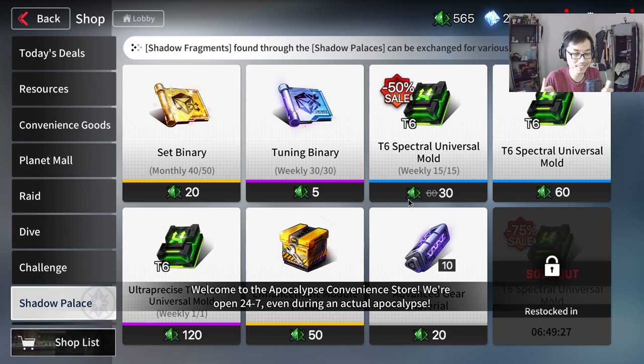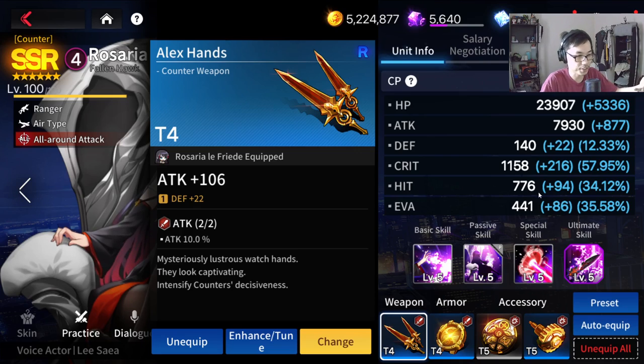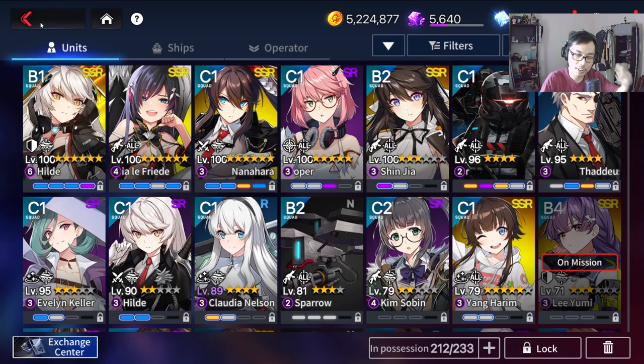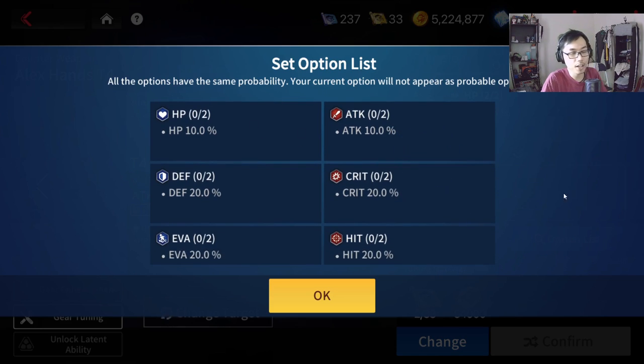This is also going to be one of the best gears you'll use in the long run. Even though these shadow gears are limited to T6 — you cannot T7 them — they're still very, very good. If you use a lot of mechs or a lot of soldiers, the shadow hall gears are going to be your best friend. So for now, try not to focus on gathering too much or powering up too much of your attack options. The attack options for now — just keep them as they are. Leave it at plus zero. Especially if you're free to play, don't waste too much resources powering them up. How many options are there in the game? You can go to the option list and see all the options available.